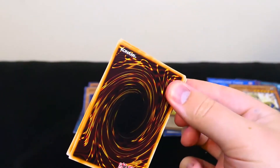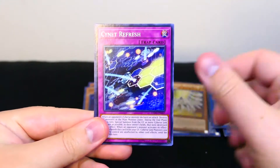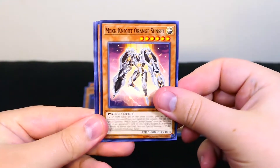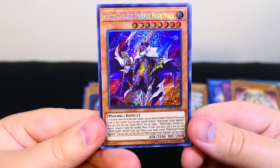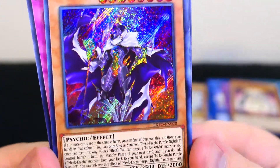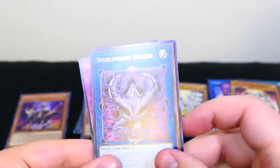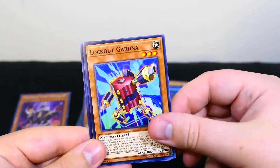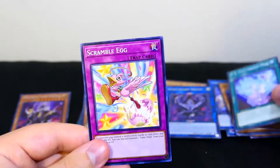Show me the money. There we go. Niguel's Protection, Sign Net Refresh, Mech Knight Orange Sunset. Oh, there we go — a secret! Mech Knight Purple Nightfall. Wow, look at that. Oh, that looks beautiful. There's its effect if you want to read it. That looks beautiful. Steel Swarm Origin, Lockout Gardener, World Legacy World Shield, FA City Grand Prix, and Scramble Egg.